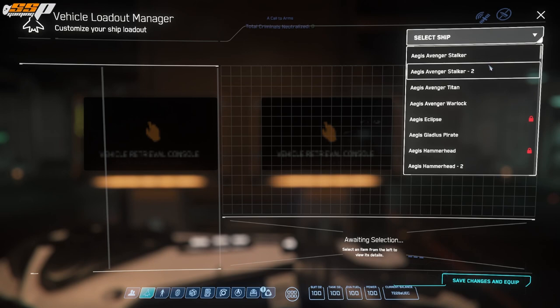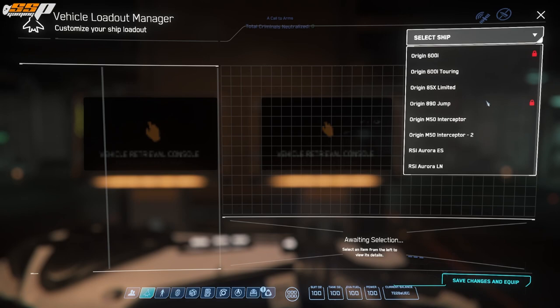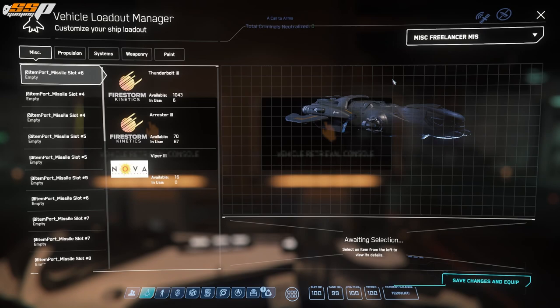On the top right-hand corner of the screen, we'll go ahead and click on that and wait for the list to calm down, and then I'm going to choose the Freelancer MIS. All right, and that's going to bring up our ship. You'll notice on the MISC side here — nothing to do with the manufacturer of the ship — this is the Miscellaneous tab.